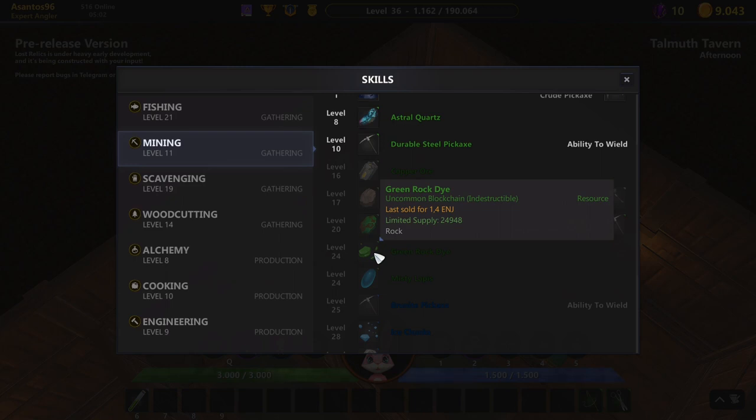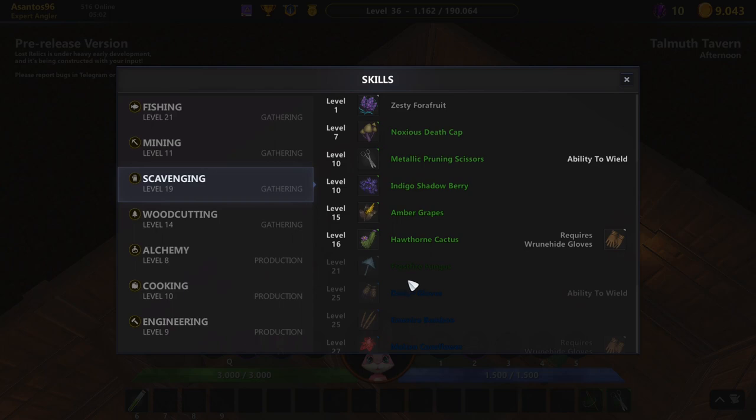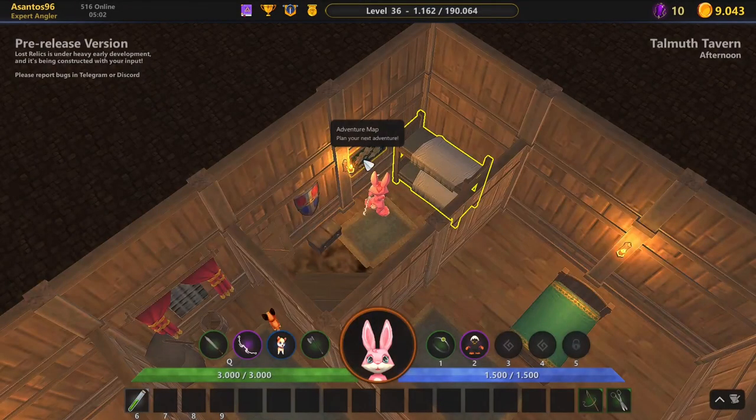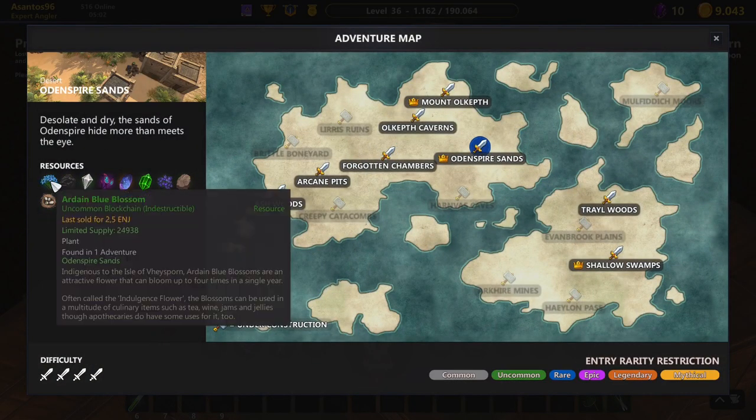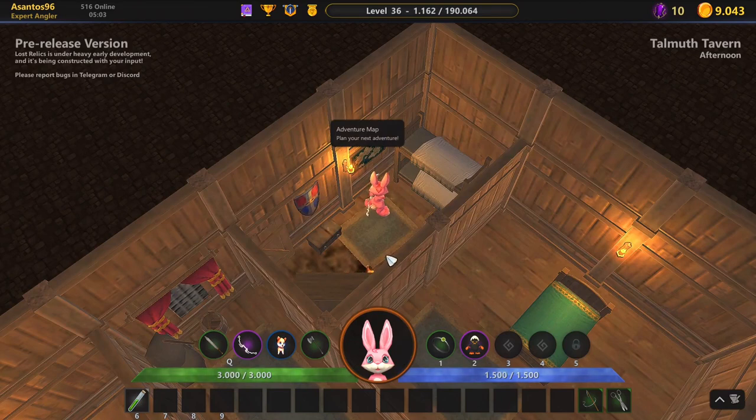Currently only the mining green rock die is still obtainable — the other blockchain items at that tier are already completely farmed out. For example, in scavenging there were blue blossoms, but all 24,938 of them have been farmed. They exist in players' stashes but can't be dropped anymore, so you can no longer get one.